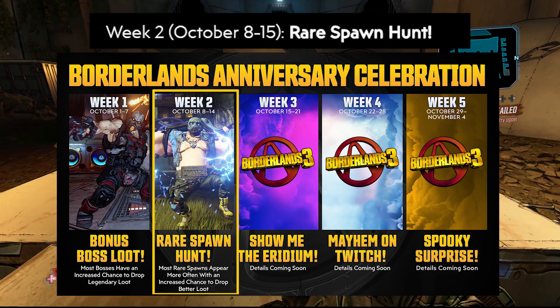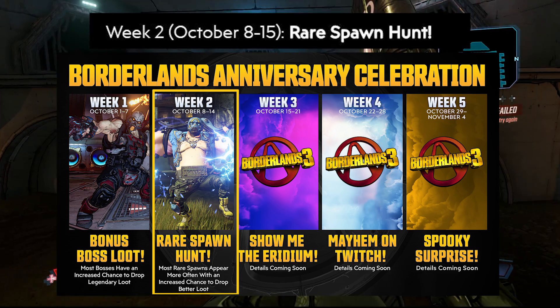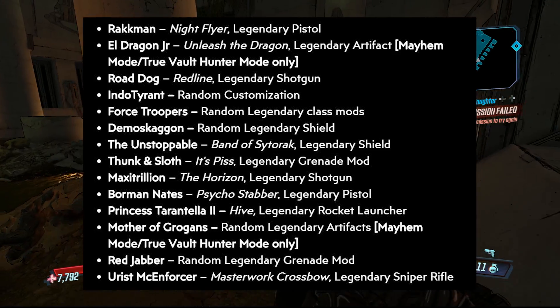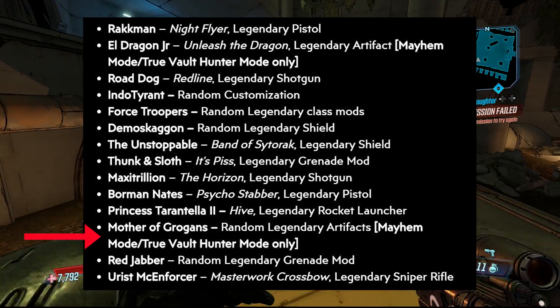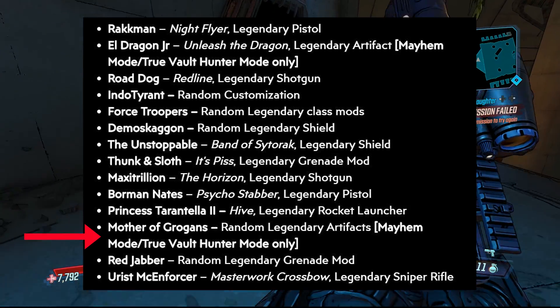This is where most rare spawns appear more often, with an increased chance to drop better loot. This event is going to run until next Tuesday, which is October the 15th. There are 14 rare boss spawns in the game, and they're all going to be dropping different stuff. But there's one boss we're going to be focused on, and that is the Mother of Grogans. She's going to be dropping random legendary artifacts, and to get this increase you need to be on Mayhem Mode or True Vault Hunter Mode only.